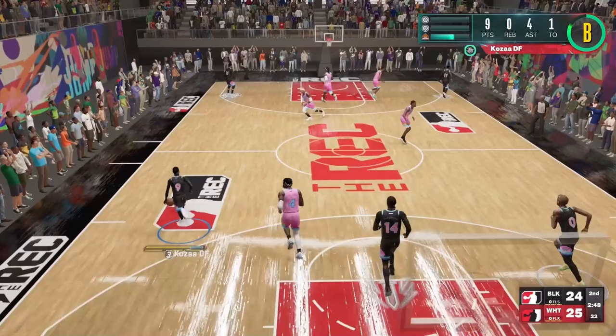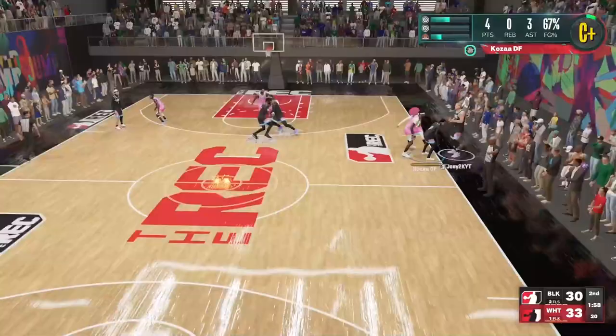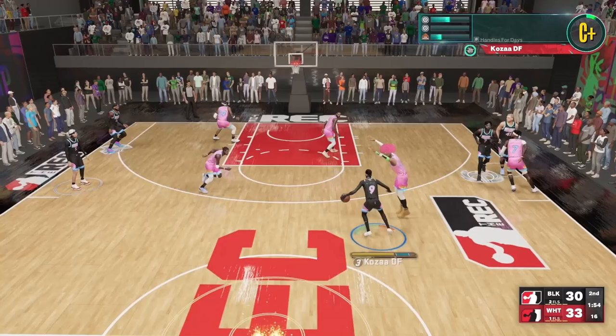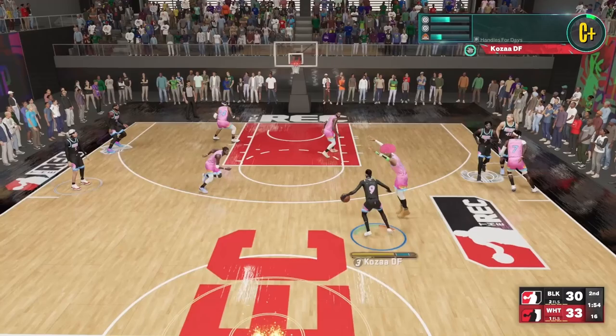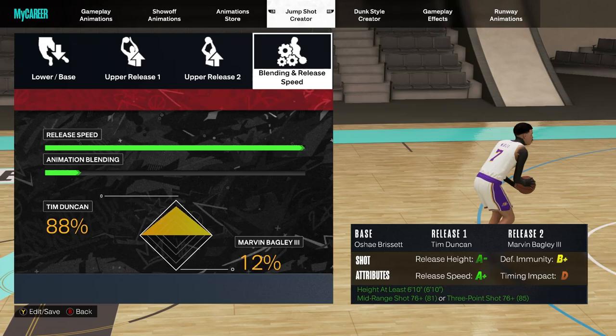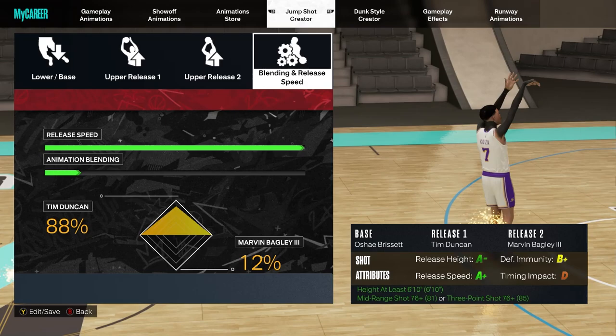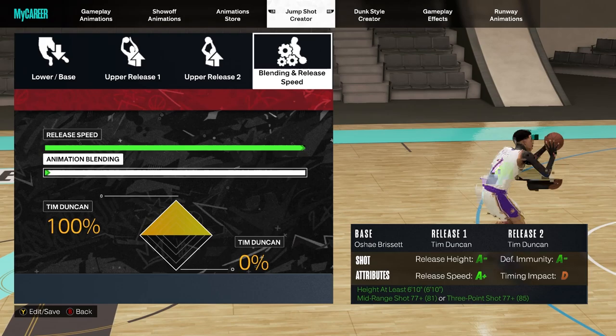Moving on to the 6'10" plus and center builds — I know y'all have different thresholds: some have a 76 three-ball, some 79, some 85 or 92. I got y'all. My boy Joey actually found a jump shot with a 76 three-point rating that still gets an A-plus speed. The base is Oshay Brissette, Tim Duncan release one, and Marvin Bagley release two. You only need a 76 three-point rating and you get an A-plus release speed and A-minus release height. If you have a 77 or above, you can go double Tim Duncan and that looks good too.